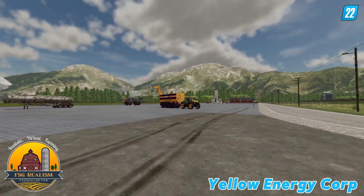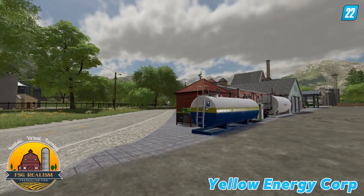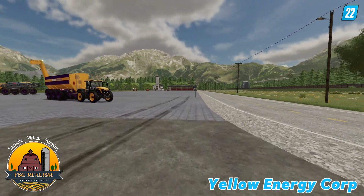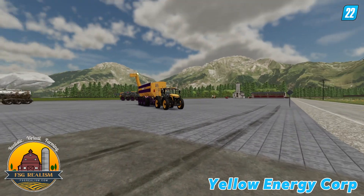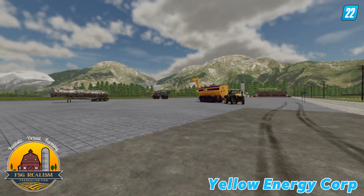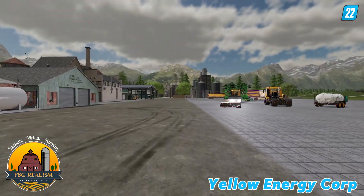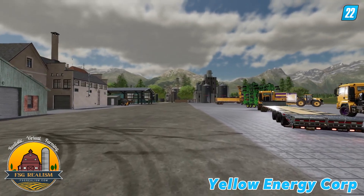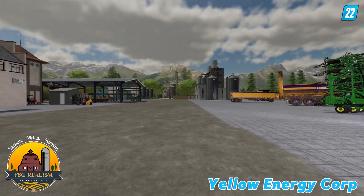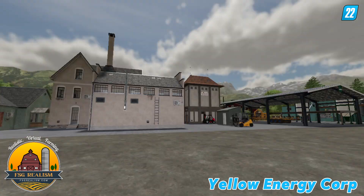So this would be Yellow Energy Corp — of course, he's got all the yellow vehicles. Well done. What would you do different? Would you add more sheds? Would you have a smaller area or would you stick with the larger pad? Let us know in the comments. How would you rate this farm? It's a pretty nice little farm — pretty decent. Thanks for watching. Make sure you check out FSC Realism and all the stuff we have on the farm sim game side of things. Appreciate it, everybody have a nice day.